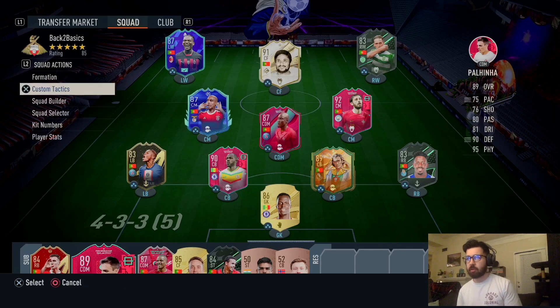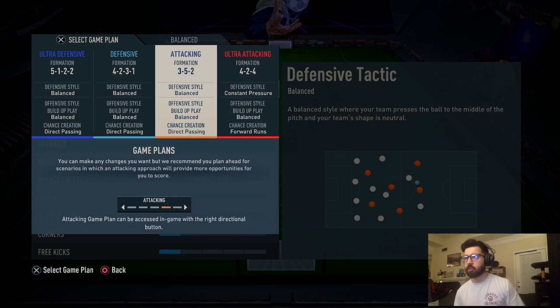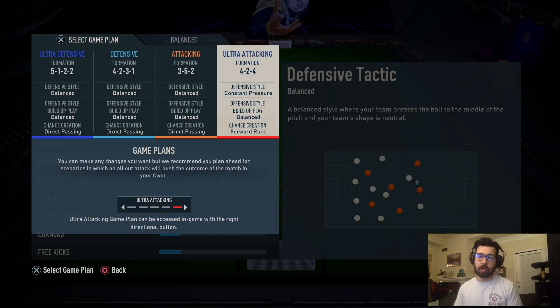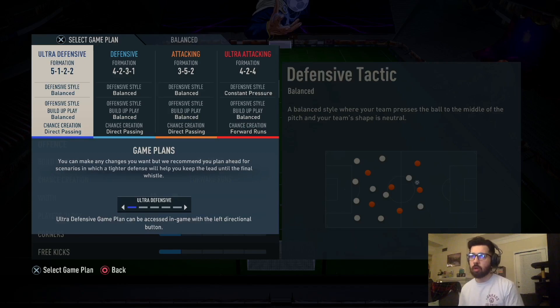We went back to basics on this FootChamps weekly update. I've got four different tactics for you guys depending on the scenario in which you enter the game. My main tactic this week is the 4-2-3-1. If I need more creativity I'll switch to the 3-5-2. If I'm losing around minute 70 and need a win, I've got the 4-2-4, a constant pressing tactic that really works. And I have the 5-1-2-2 to close out a game when I need to be really defensive.